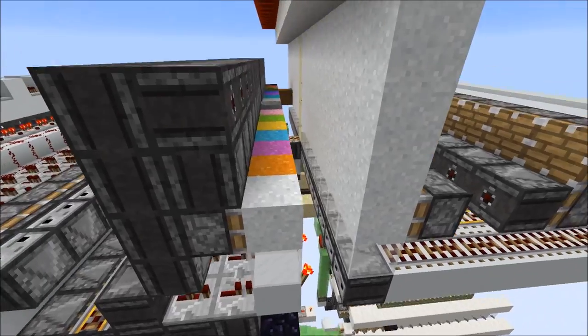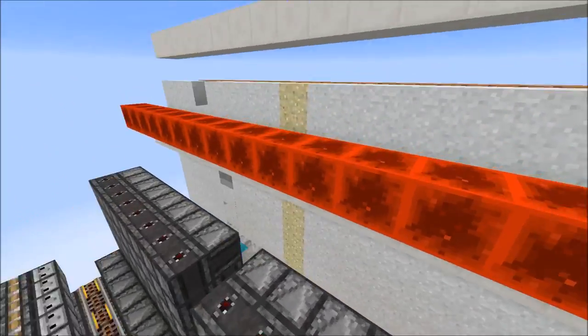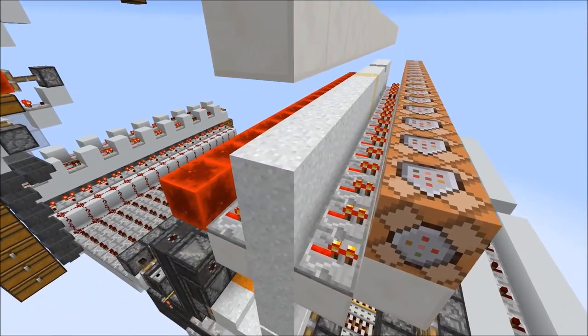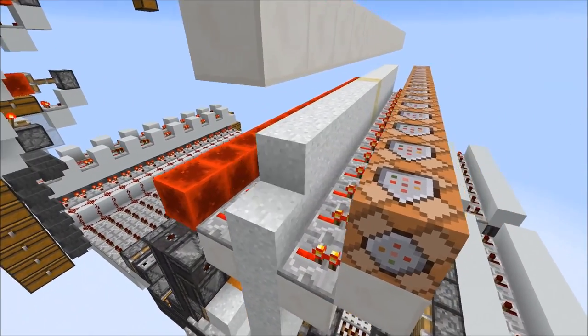For every color we have an item filter and depending what we selected we take out the corresponding color. Here is a color converter again — it just made it easy on me. I used command blocks to fill up the concrete powder, but if you really want to, you could also make a storage in survival.